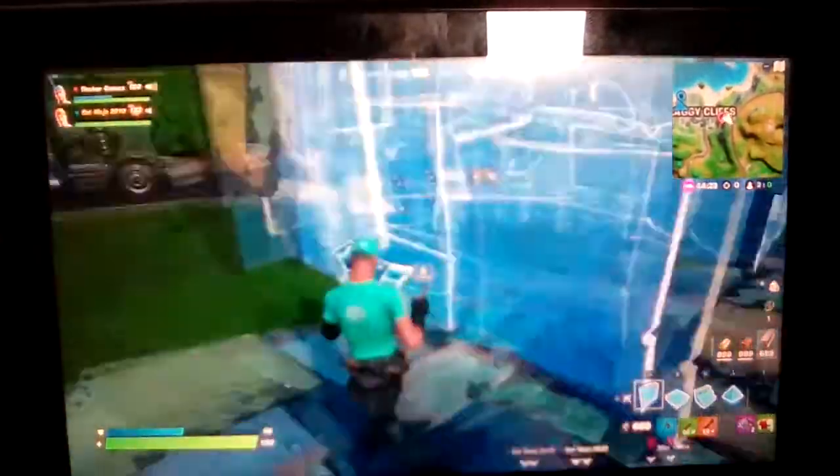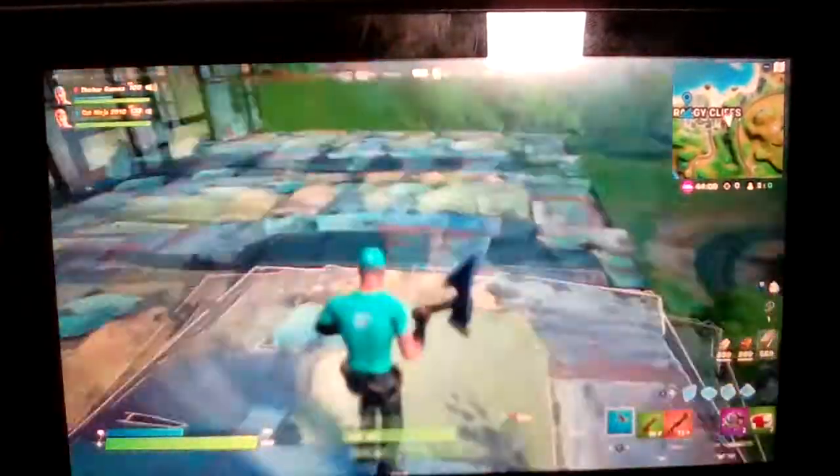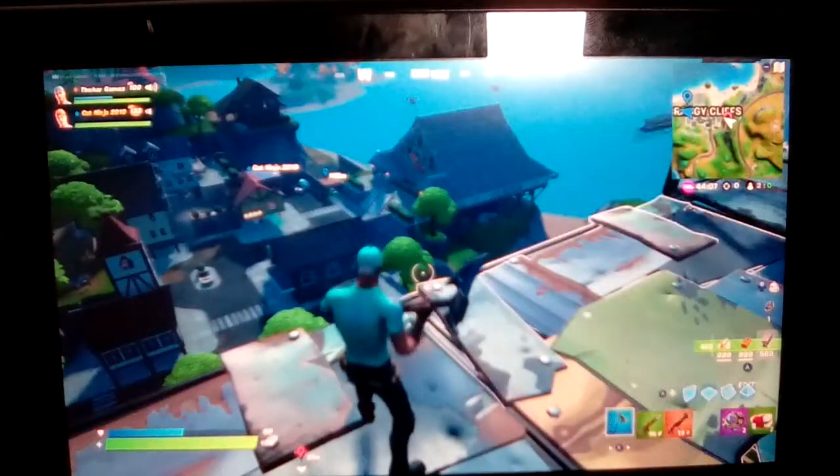Mine's going to have a view of the Fortnite map. Oh well, Craggy Cliffs is what mine gets a view of. And then it can have the ocean — wait, yeah, I might be able to see your house actually. Only just — only just — I can see your house.